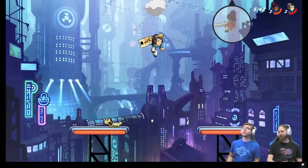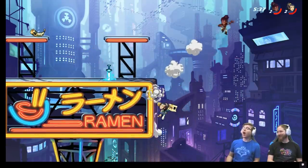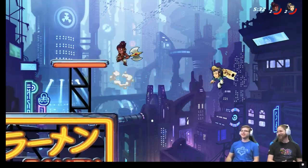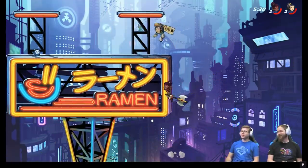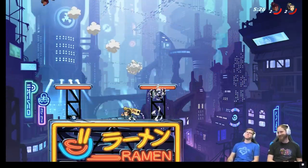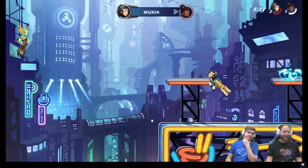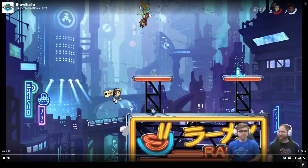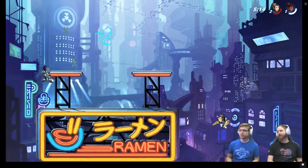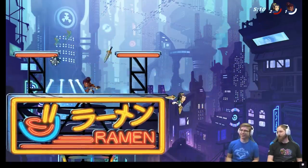So the first Cannon SIG we saw was the neutral SIG maybe, and then that jumping attack was the side SIG. Oh my gosh, that is so cool. So, what do you guys think? The character name is not final, but the temporary name is Wuxia. I'm sure that is not final — they always do code names. She looks so good.